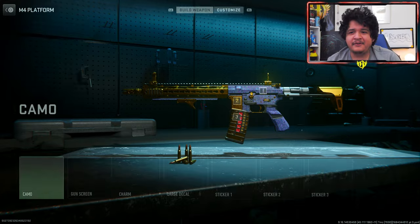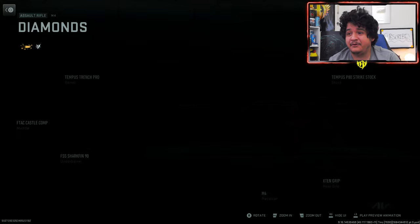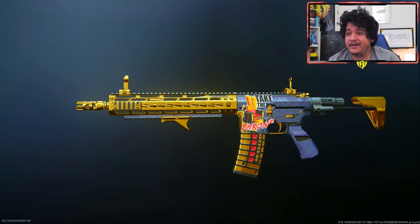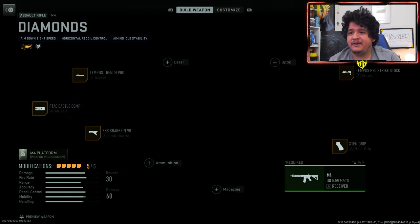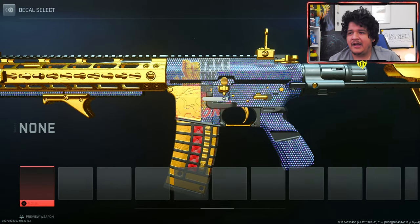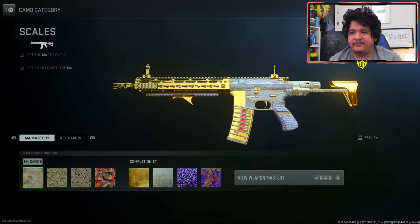Moving onwards, let's go ahead and check out the decal and see how it looks on this weapon. As you guys can see, the decal is actually pretty huge and it looks pretty nice on the M4. I'm gonna go ahead and keep it on — actually, I'll take it off for now. But you guys can see that it looks pretty good on a lot of weapons. Let's go ahead and see how the camos look on this weapon.